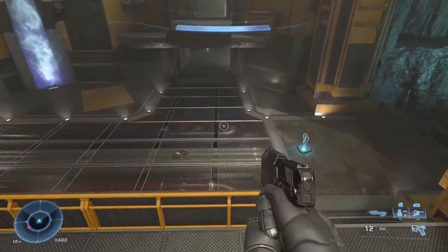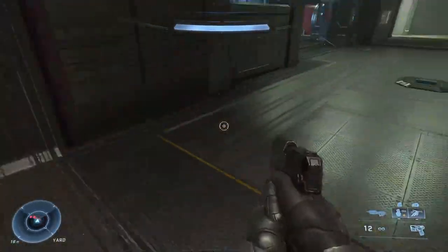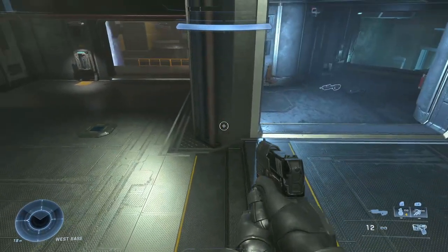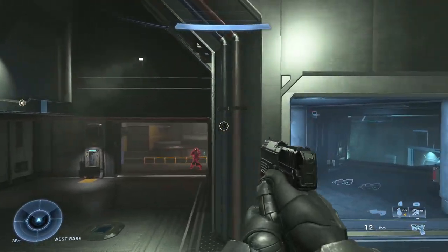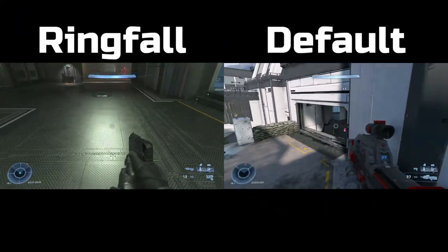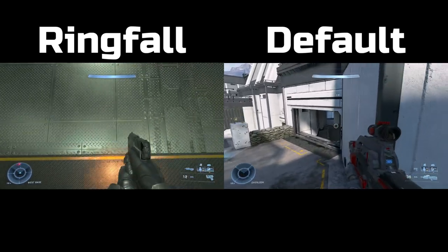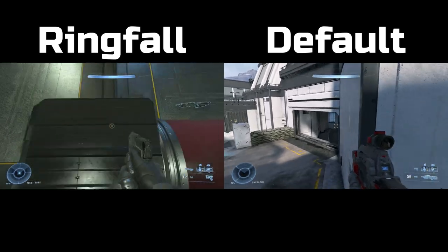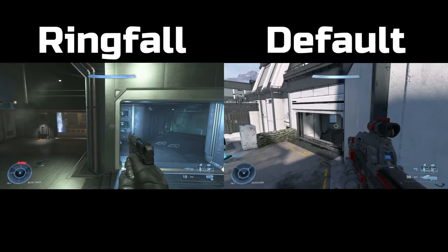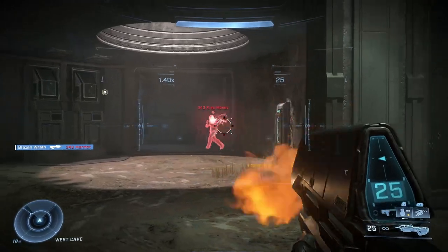Another thing he did was change how gravity works on the vertical plane. Essentially he brought back some of that classic floatiness that the older Halo games used to have, even Halo 5. I tried to showcase that on various objects I could find and fall off. Compare this to the default game — you're definitely a little bit floatier than default Halo Infinite. I'll have a side-by-side comparison clip from a past video where I expressed my problems with the game.